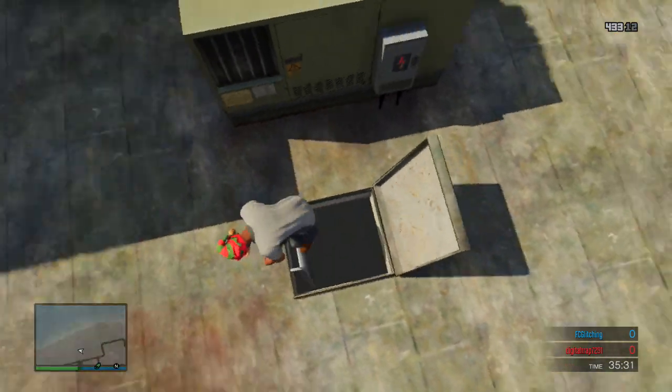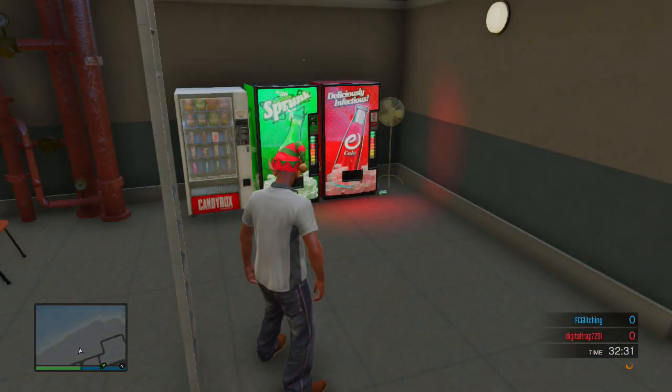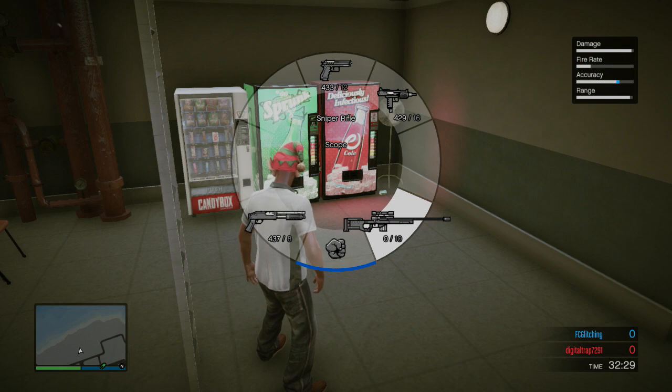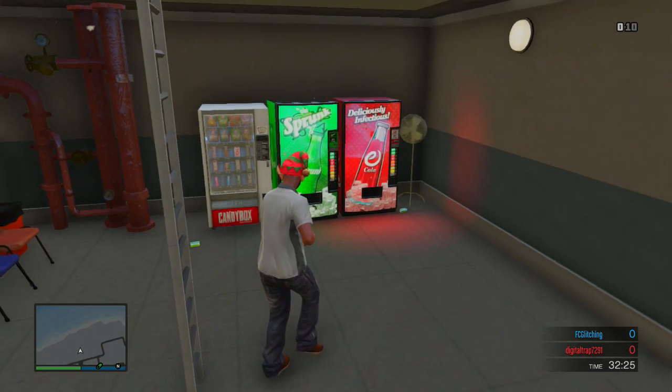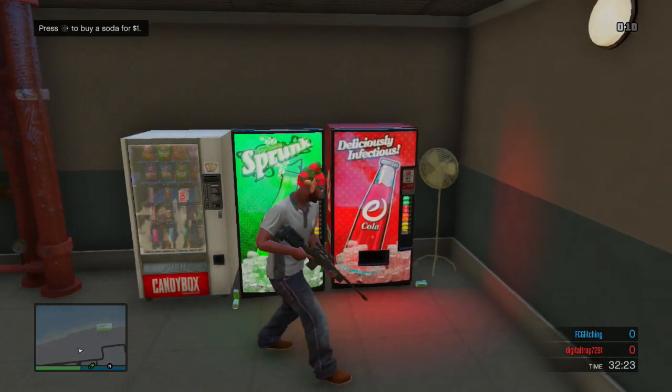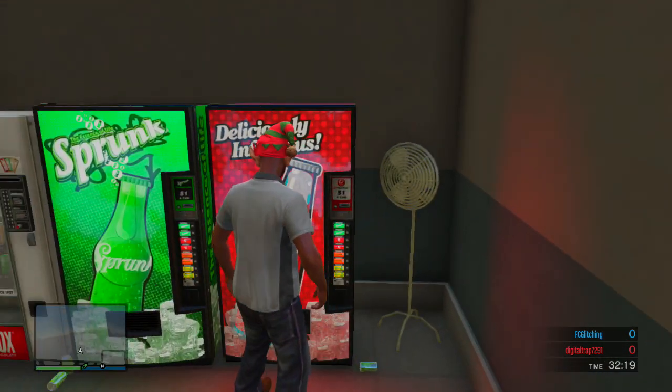Once you're there, all you're going to have to do is pull out whichever weapon you like to do this with. It works with almost every weapon except for a couple — I did it with a sniper rifle and a couple other things. Basically, you're going to have to go to the first pop machine and just buy a pop right there.